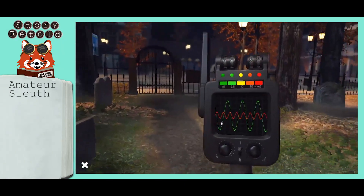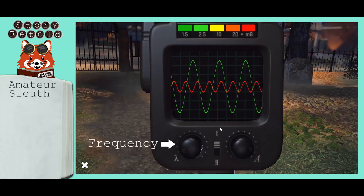For amateur sleuth level, you only have two knob settings: one for frequency and one for amplitude.